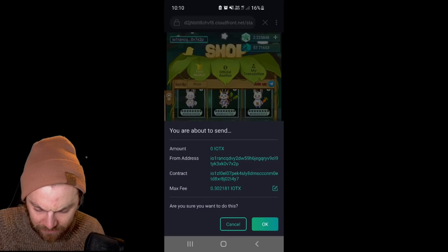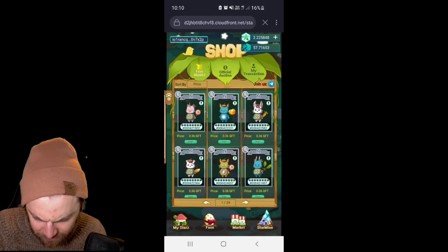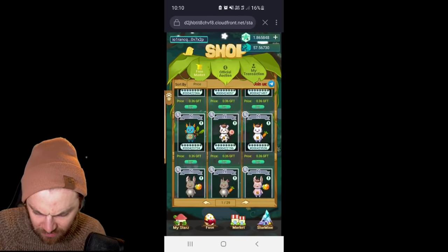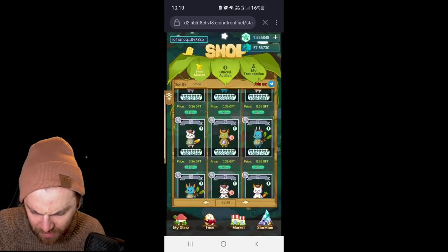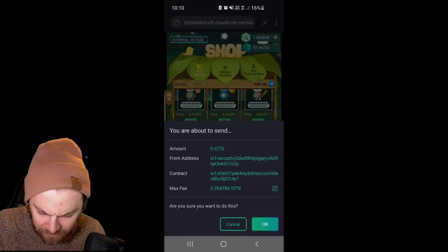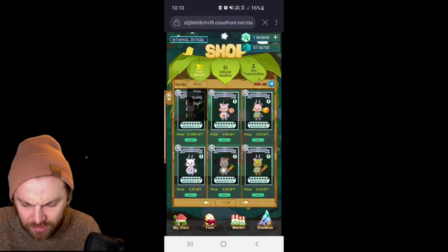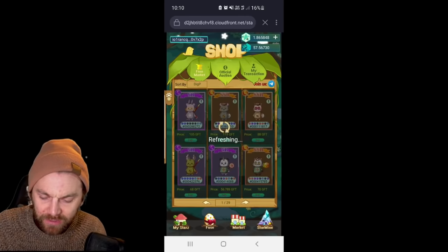Let's buy two more and practice synthesis. I'll take this one — a lot going on with this character. I like the fox tail — foxtail and chestnut hat. This guy looks like part fish, part unicorn. I'm going to call him Jester. You can also sort by dig power, so highest dig power first.